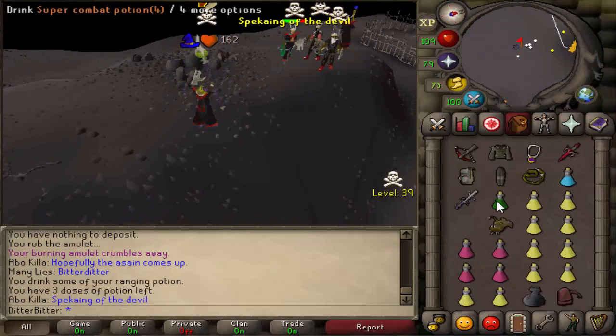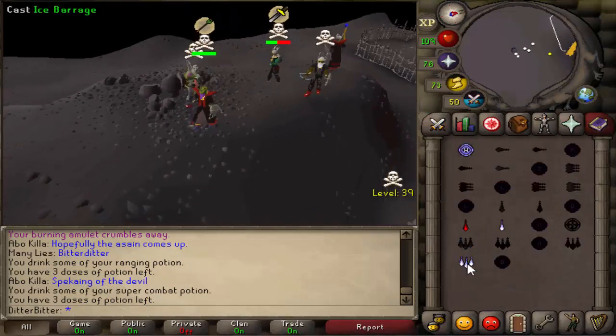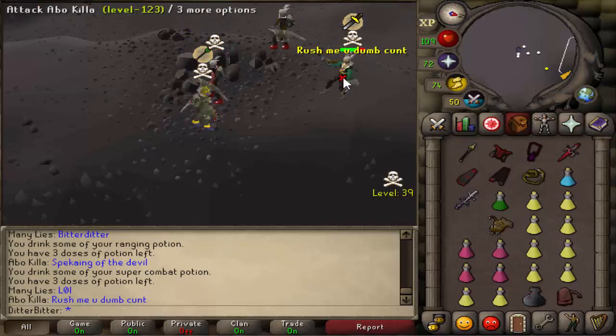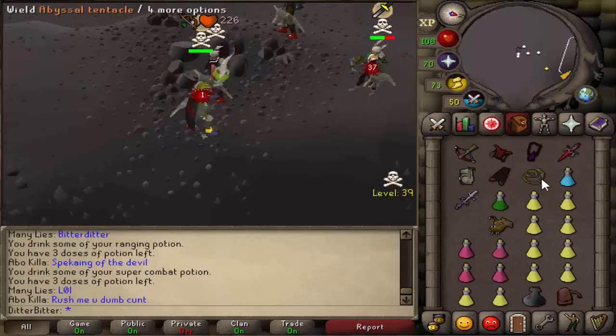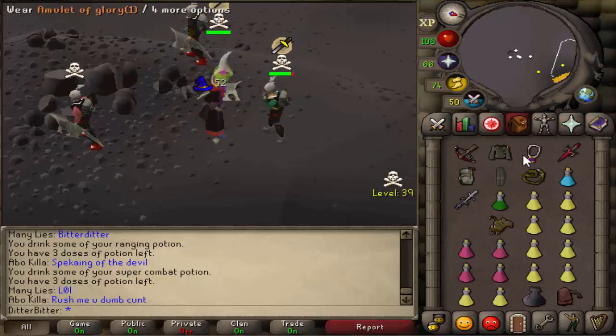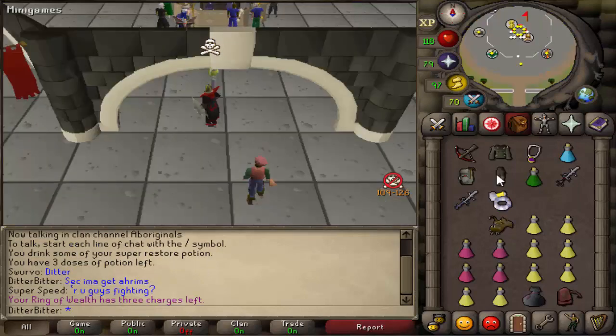I went up to 44s and this guy said 'hopefully the Asian comes up' - he was talking about me, he wanted to fight. I started rushing him and went for the AGS spec, almost got him right off the bat. After we fought for a bit he ran away. I asked him to come match my risk in a PvP world for a risk fight, and he actually decided he wanted to - you could see he was flaming quite a bit.